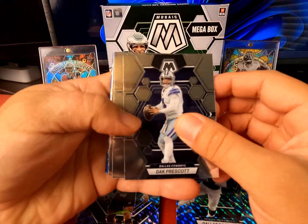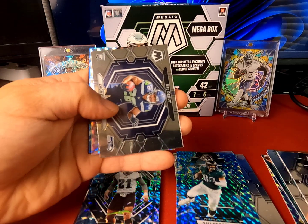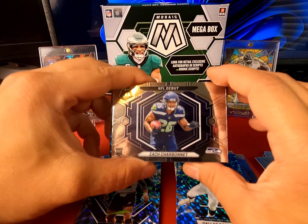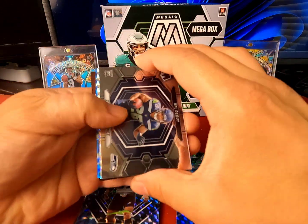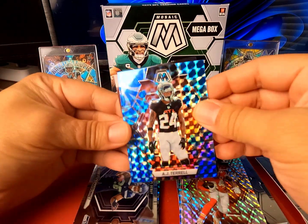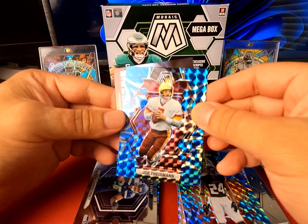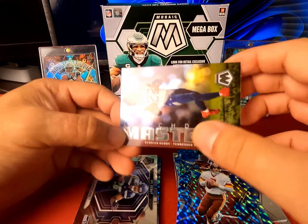Just keep it rolling here, starting out with Dak Prescott, Christian Kirk. Zack Charbonnet — we've pulled several of him on NFL debut, but this is the base. We have Sky Moore, AJ Terrell, and Joe Theismann, finishing up with the Touchdown Masters of Derrick Henry.